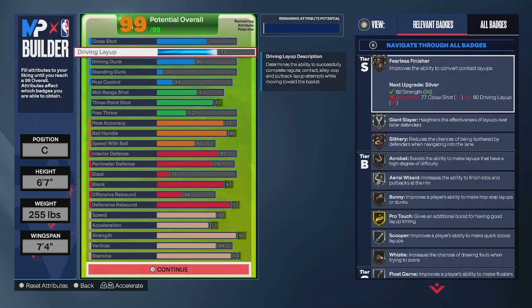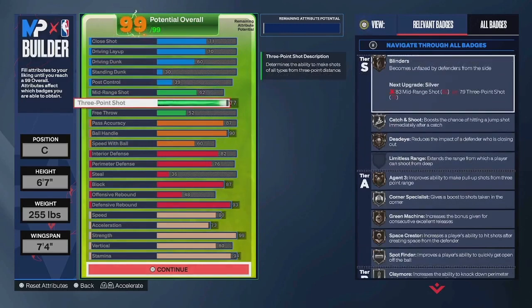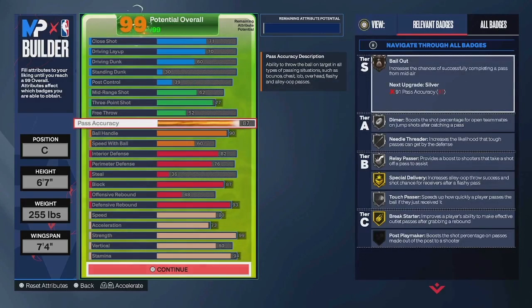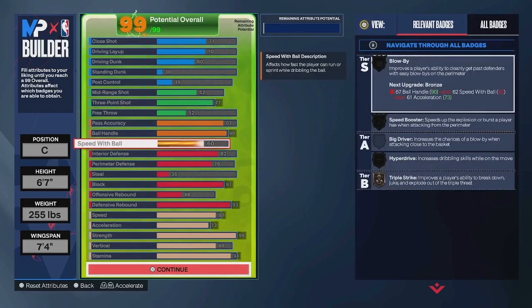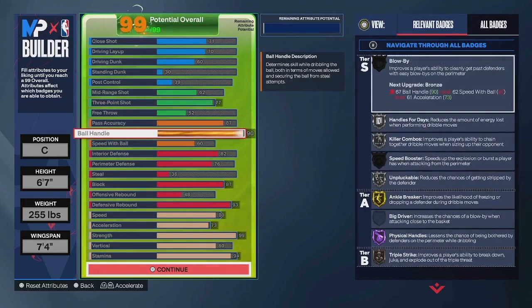71 close shot gives you Bronze Fast Twitch, 70 layup gives you the George Gervin package, 60 driving dunk gives you basic dunk animations that'll get the job done, 77 three-ball — move this up one and it changes the build name, so this is just a solid minimum threshold in my opinion. 87 pass accuracy gives you Bronze Bailout, Silver Needle Threader, Silver Touch Passer, Silver Relay Passer, and Silver Dimer — all great badges that fire off all the time. 90 ball handle is the minimum threshold to get the name point center, and I'm sure there are a ton of good dribble moves you can get at 90.